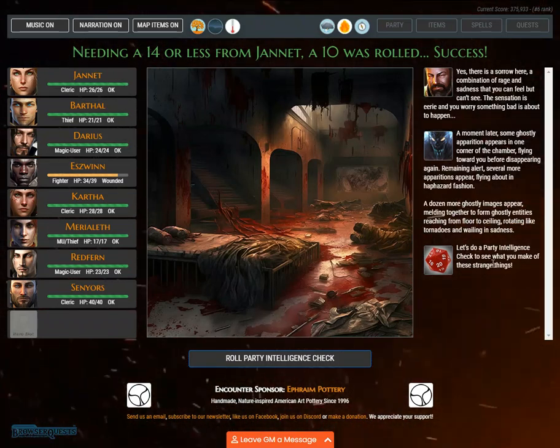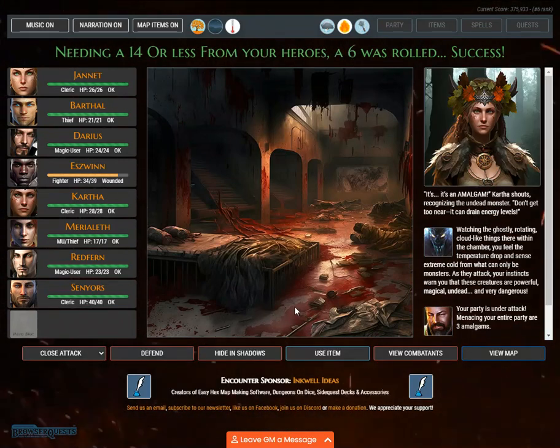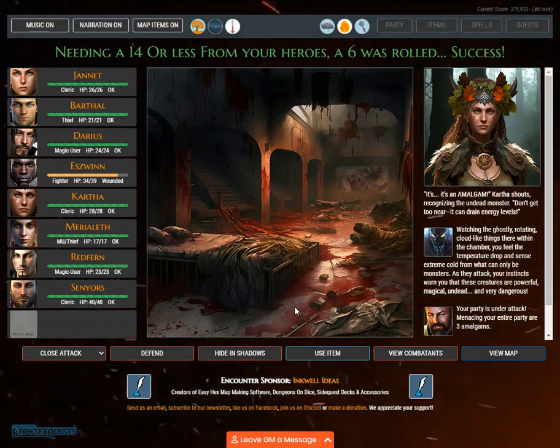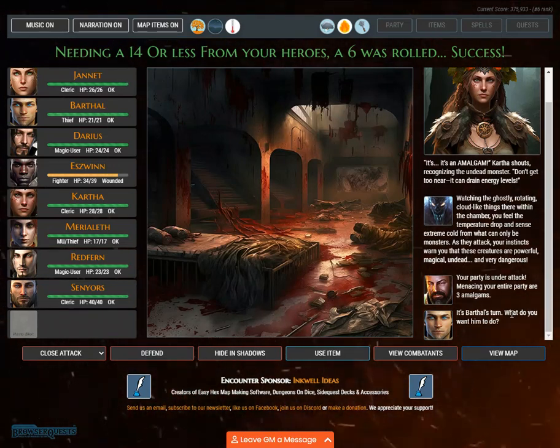Let's do a party intelligence check to see what you make of these strange things. Needing a 14 or less from your heroes, a 6 was rolled. Success. 'It's an amalgam!' Kartha shouts, recognizing the undead monster. 'Don't get too near — it can drain energy levels.' Watching the ghostly rotating cloud-like things in the chamber, you feel the temperature drop and sense extreme cold. As they attack, your instincts warn you that these creatures are powerful, magical, undead, and very dangerous. Your party is under attack. Menacing your entire party are three amalgams.